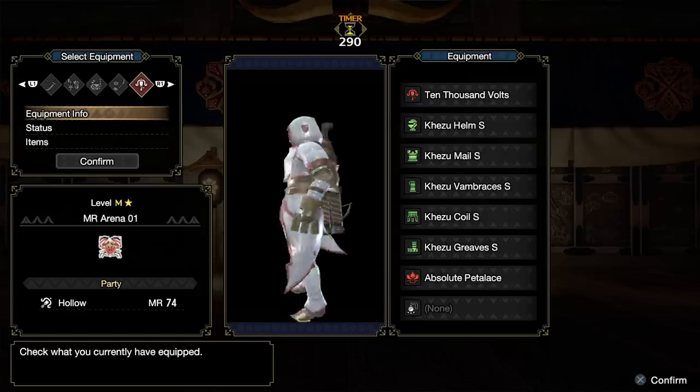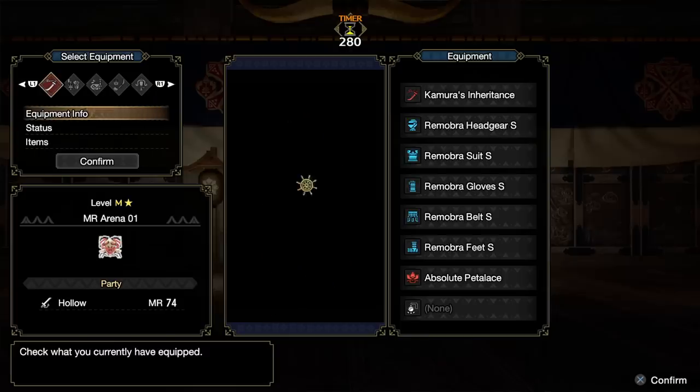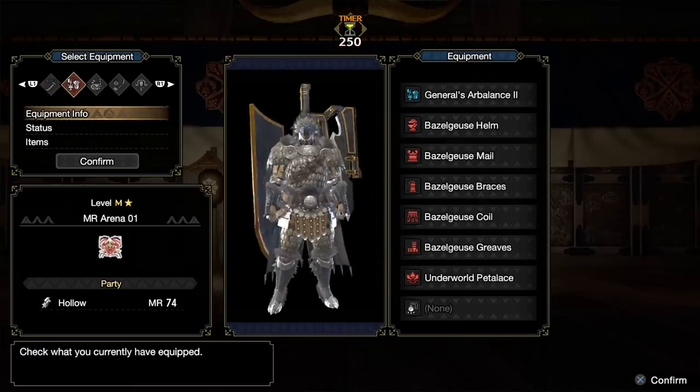These are preset and you cannot change them at all — you must use these. In my case as a dual blades main, I don't have dual blades as an option for this quest. And even if I did play gun lance as my main, this is not a set I'm going to be able to choose or adjust in any way. It's going to have a preset of scrolls and loadout that you really can't manipulate.